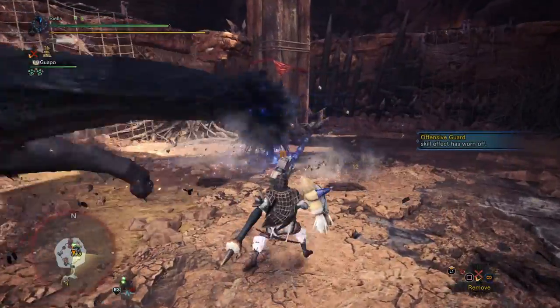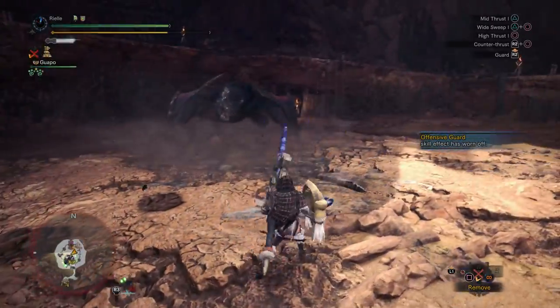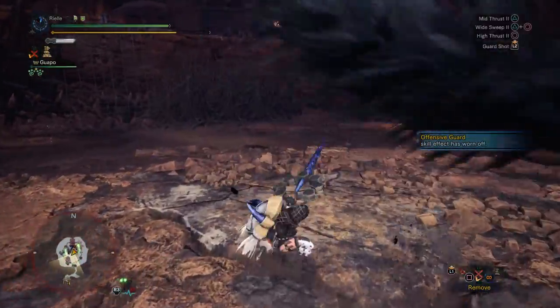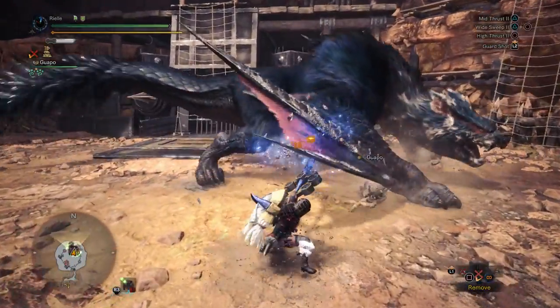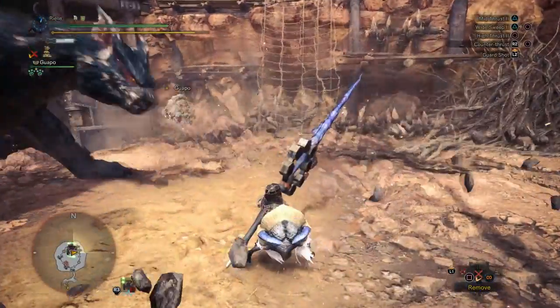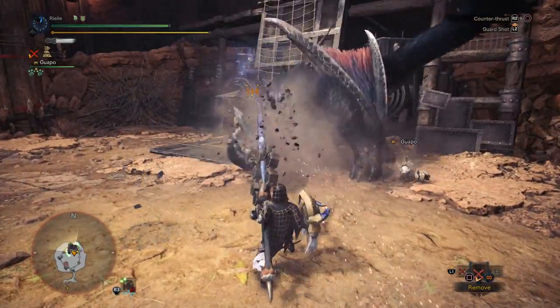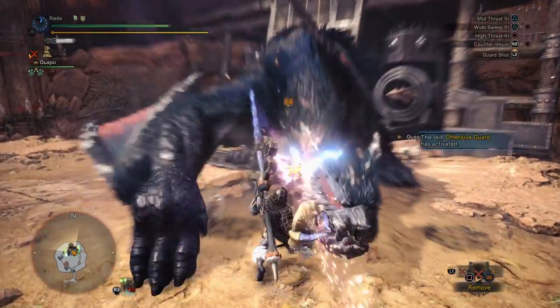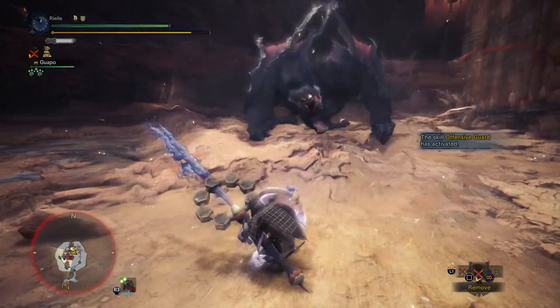There I guarded too early to activate Offensive Guard, and right there Nargo pretty much missed our block — so of course that's not going to activate it either. I think there I went from a guarding state into a counter, which won't count. Nargo's Tail Whip attack is a very good move to activate Offensive Guard against.